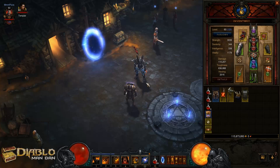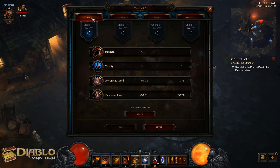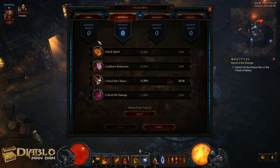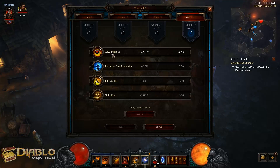Also take a look at where I spent my paragon points for this build. Under the core I've got points in maximum fury, then offensive we have points in critical hit chance, and then resist all and area damage.